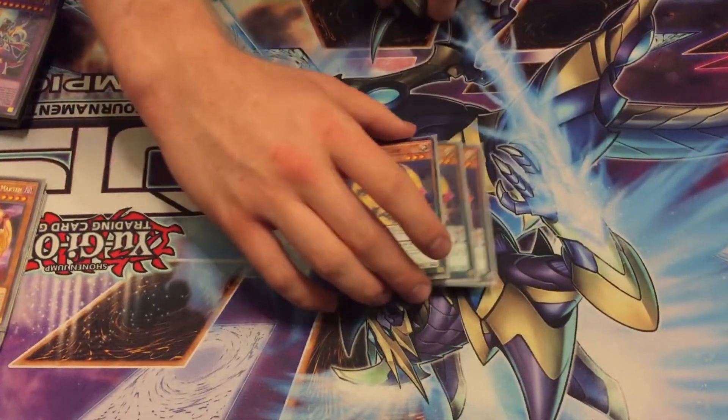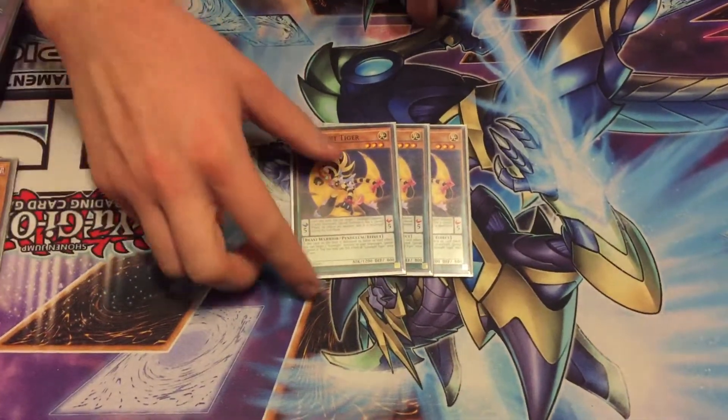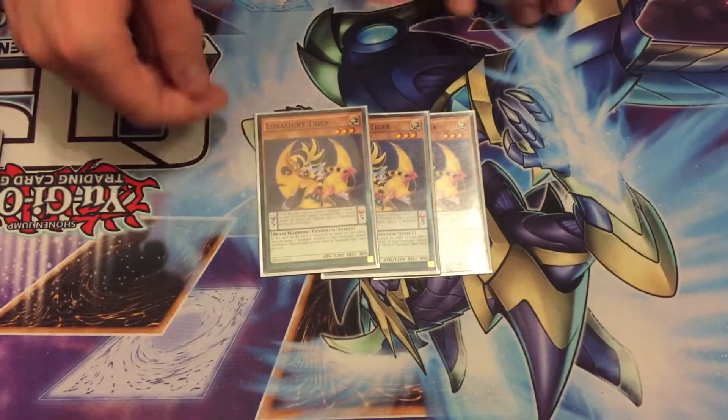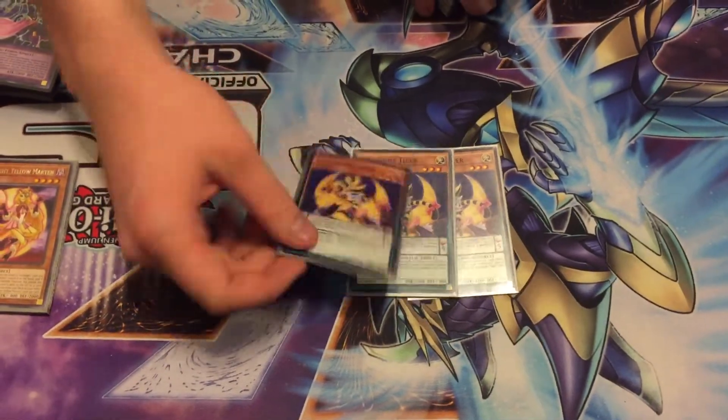Lunalite Tiger is like a monster reborn for the deck. When it's in scale, you reborn a Lunalite from your graveyard. It's a soft once per turn, and people always make the mistake of Torrential Tribute during this, but that's wrong because you can still special summon it from the graveyard with its monster effect.